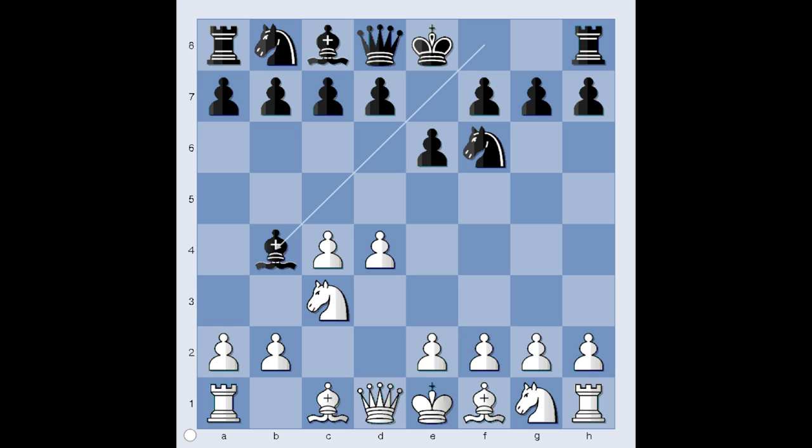It is white's move. e3 is the most popular move in this position. Queen to c2 is also very popular — if bishop takes knight, white would recapture with the queen. In the game we have a3, forcing black to decide what to do with his bishop. This is known as the Sämisch variation of the Nimzo-Indian Defense.